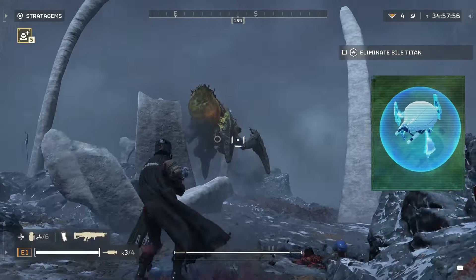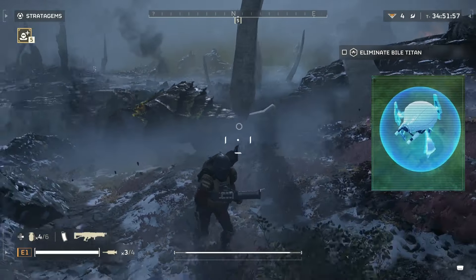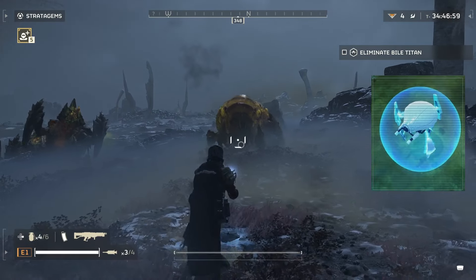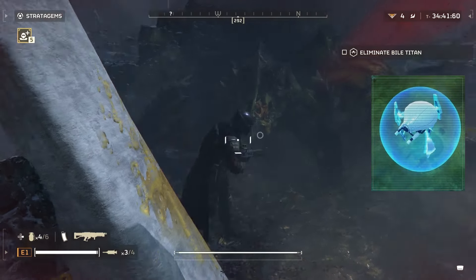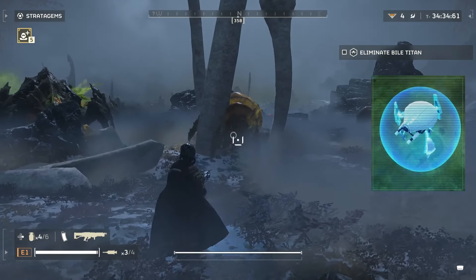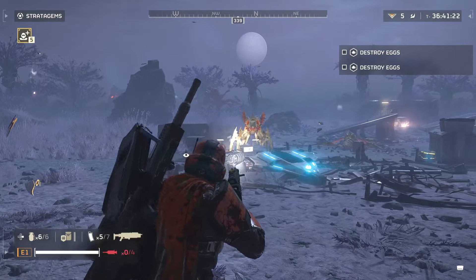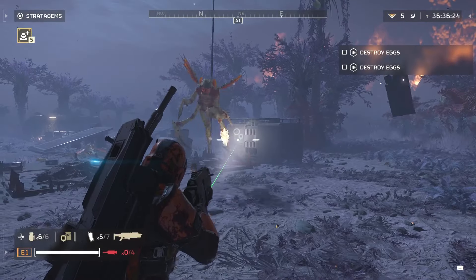However, their shield absorbs all damage from the first projectile that impacts them, meaning even very powerful weapons require at least two shots to destroy a Tripod. Players can combat this by using shotguns or rapid-fire weapons. The Tripod's shield blocks projectiles that would ordinarily pass through multiple enemies, significantly reducing the effectiveness of the railgun against grouped Tripods. As long as the shield is up, Tripods are also immune to stun, mini-stun, ignition by incendiary weapons, and slow.